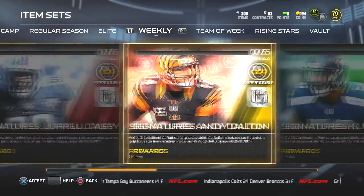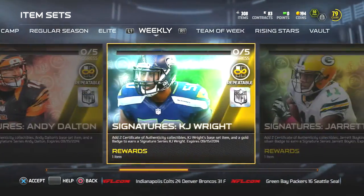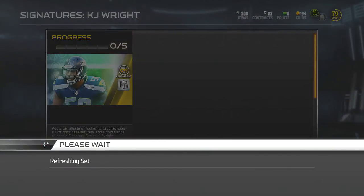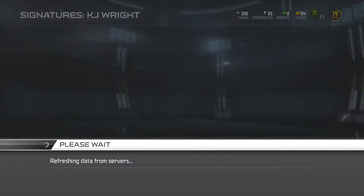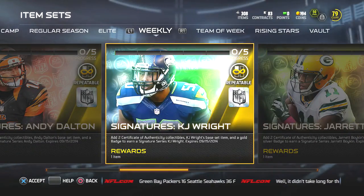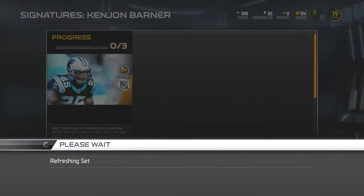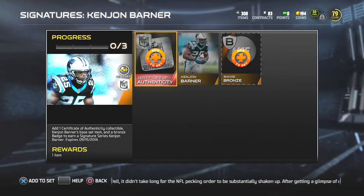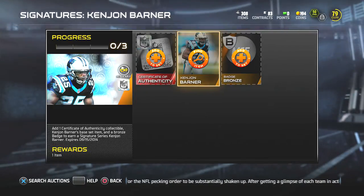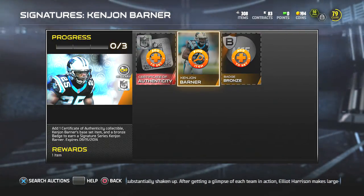There are two elites this week and two golds. KJ Wright is one of the ones I want to do, but you have to do three certificates of authenticity and then just a regular gold badge. Some of them are pretty easy — the Ken John Barner seems pretty easy. You get the free certificate of authenticity, you have to collect the base card, and then the badge according to the tier.